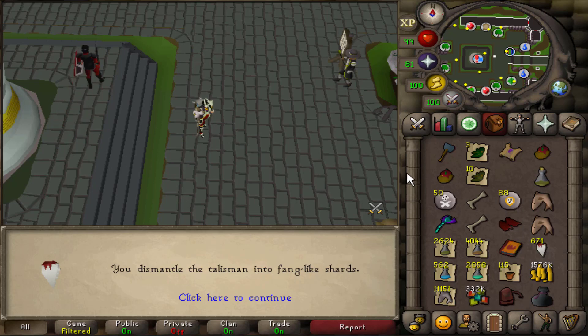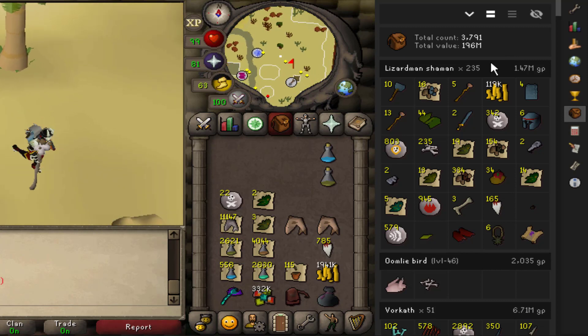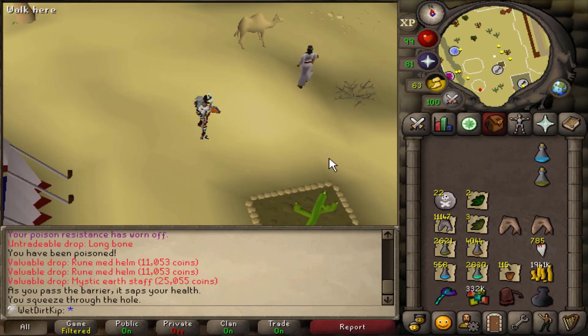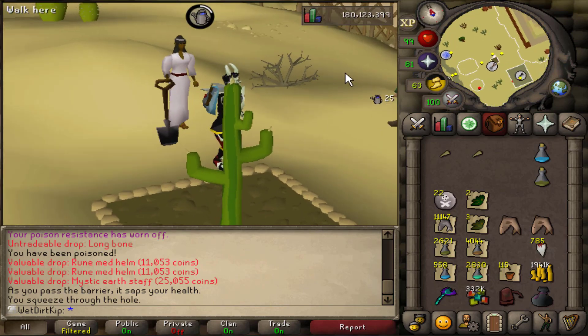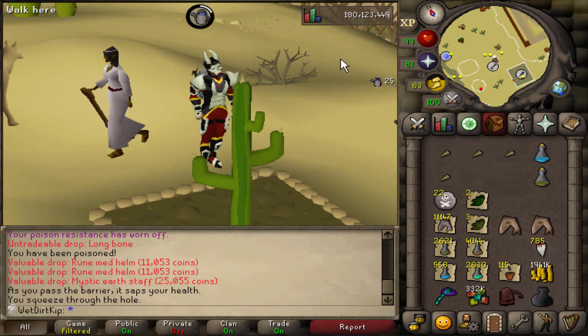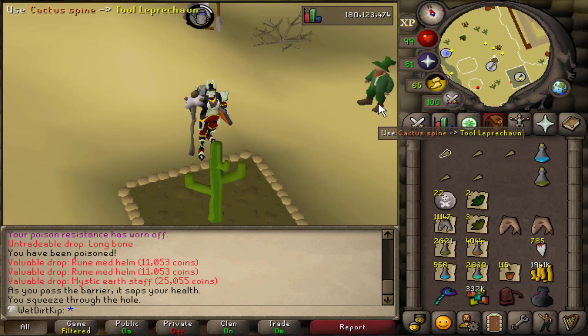We've gotten very lucky with these Xeric's Talisman drops so far. We've gotten five of them in less than 200 kills - it's 1 in 125 so that's crazy. In less than 250 kills our GP stack has grown by almost a mil, that's really good. I swear the moment we get enough money for 99 construction I'm going to drop whatever I'm doing and we'll go for 99 construction, because that cape would be so, so good to have.